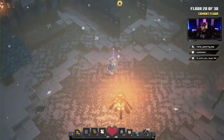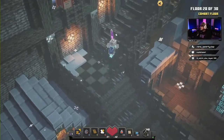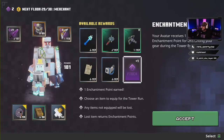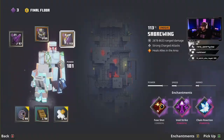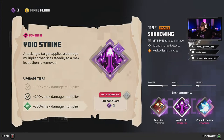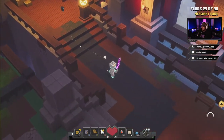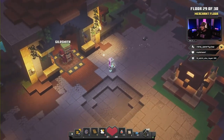Floor 28 completed! We've got a merchant floor — just gonna take an enchant point. You can throw it on your bow if you want; we'll do another Chain Reaction, because why not. We also got the Guild Smith.